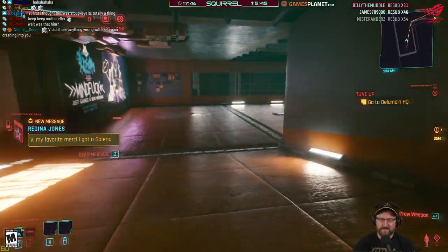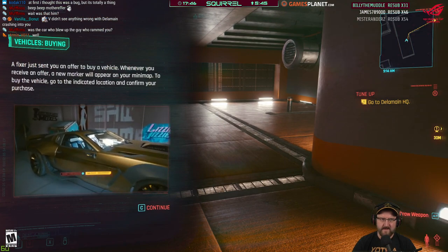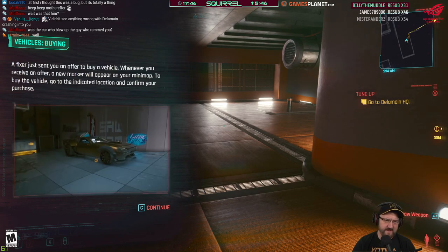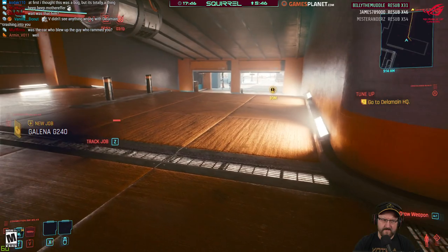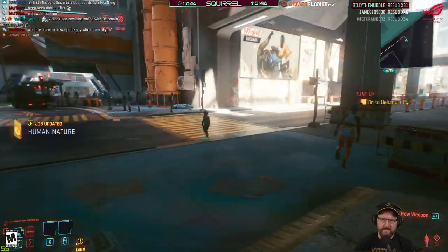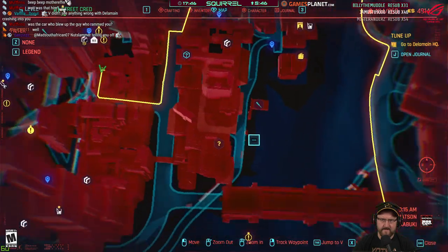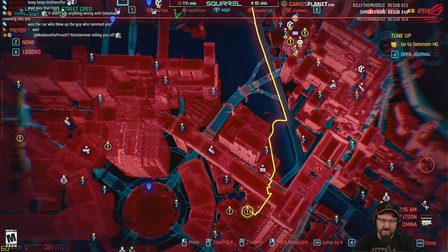Upgrades. A fixer just sent you an offer to buy a vehicle. Whenever you receive an offer, a new marker will appear on your mini-map. To buy the vehicle, go to the indicated location and confirm the purchase. What the hell is it? Jeez, how far away?